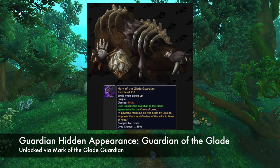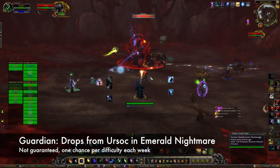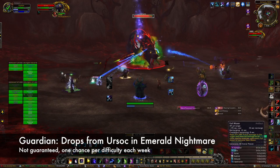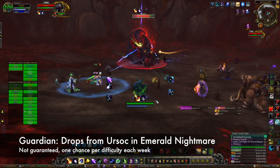Next up is the Guardian appearance, which is called Guardian of the Glade. It is unlocked via the Mark of the Glade Guardian, and adorns your bear form with some fearsome bones. The item for this appearance drops from Ursoc in the Emerald Nightmare raid. It drops on all difficulties, but is not guaranteed, so it may take several weeks of running the raid to obtain it.